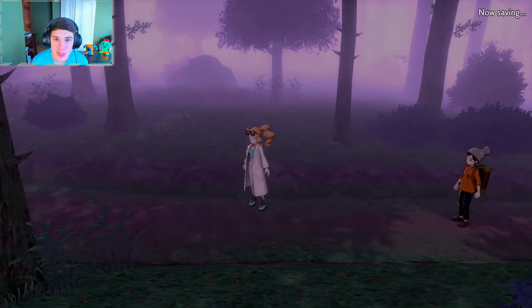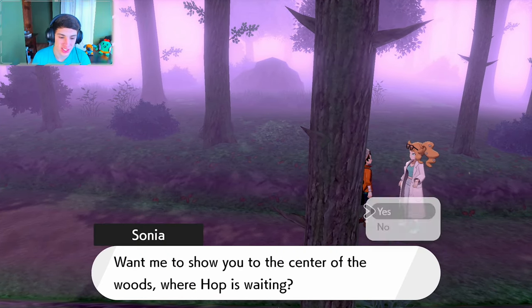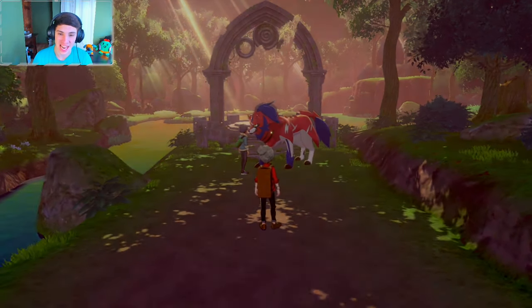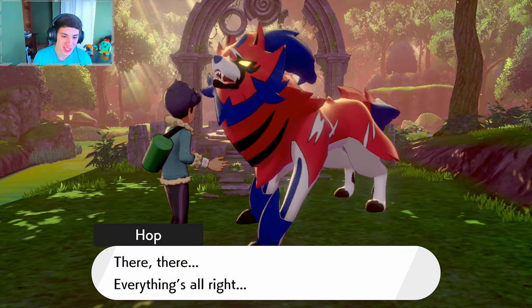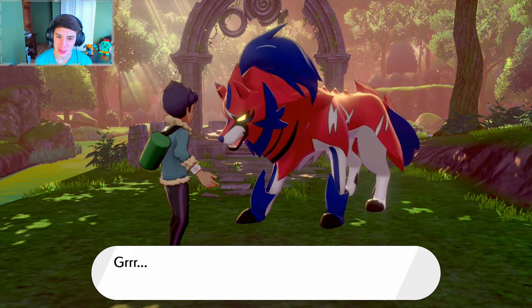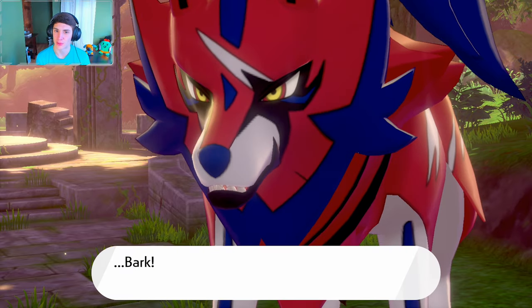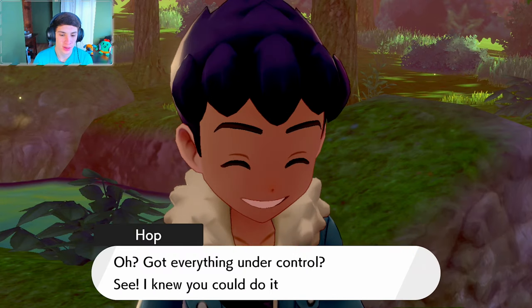After we catch Zacian, we actually have to head back to the Slumbering Weald where Hop is with Zamazenta, who is not okay. To finish up this post-game mission we need to head there with our Zacian and go see Hop. We flew back to Postwick, our first town, right by our house. I'm so surprised I caught that thing in one catch — level 70 and we just threw one Ultra Ball.